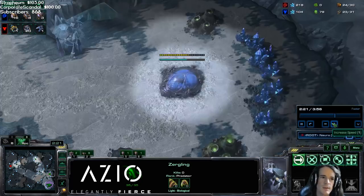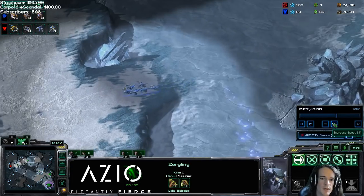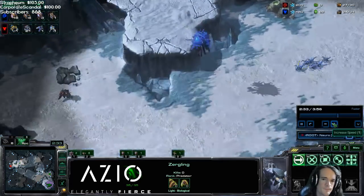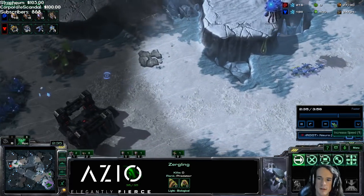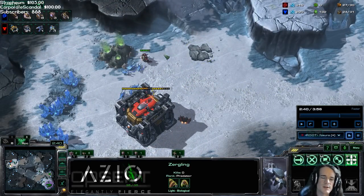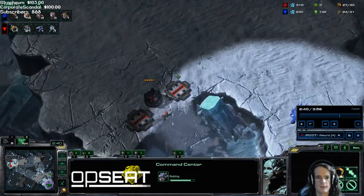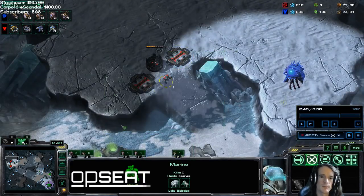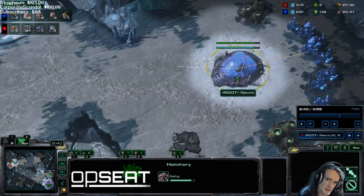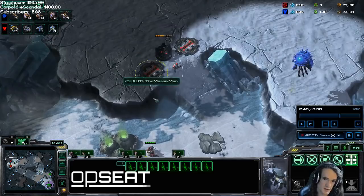The Reaper's arriving and I'm making drones — I don't need to make more lings. I'm going to transition off the back of this. I'm queuing up a second queen in the main; the queen in the main can defend drones against the Reaper if they try to deal damage. Once the lings are at the base, it's all about the low-hanging fruit you can grab: if there are workers, kill them; if there's an add-on being made, kill it; if the door is open, run in. A lot of times they don't expect speed to kick in at this point. If the Reaper is across the map, there's not too much they can do anyway.